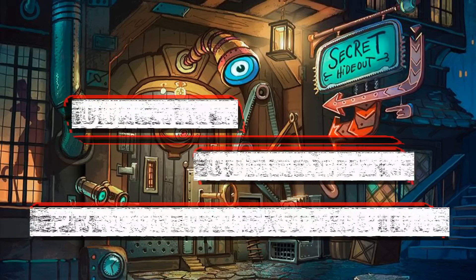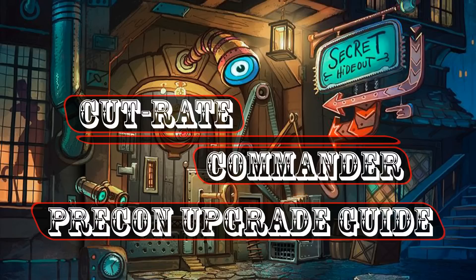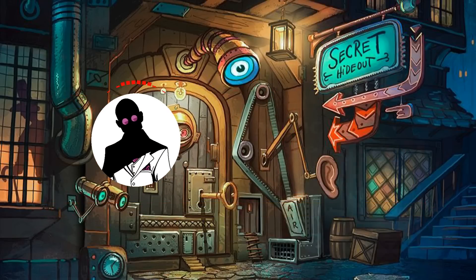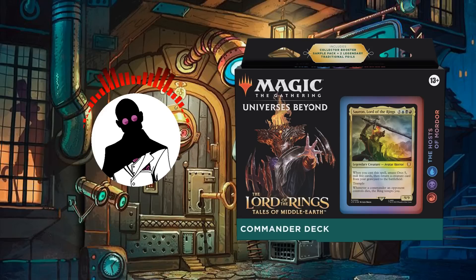Hello everyone, and welcome to another Cut Rate Commander Precon Upgrade Guide, the series where we take a look at Precon decks and bring them up to cut rate standards. My name is Grazit, and today we'll be looking at the Hosts of Mordor Precon from Lord of the Rings Tales of Middle-Earth and its face commander, the aptly named Sauron Lord of the Rings, which we'll be bringing up from its roughly $40 price point to an increased budget of $75 after upgrades.